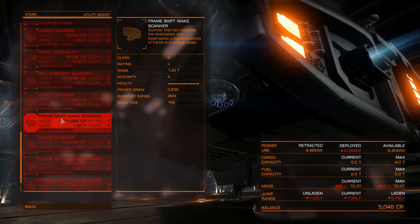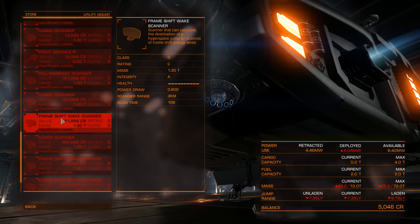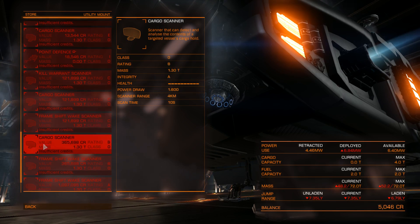Last but not least, we have the frameshift wake scanner. If you are a bounty hunter attacking a vessel and he escapes into supercruise, you can use the frameshift wake scanner to see where he went and chase him down.